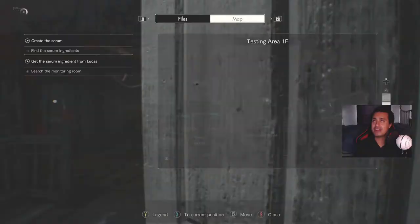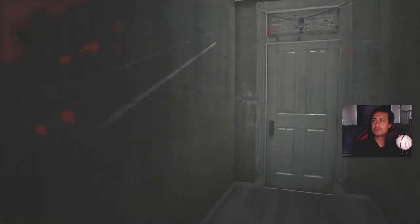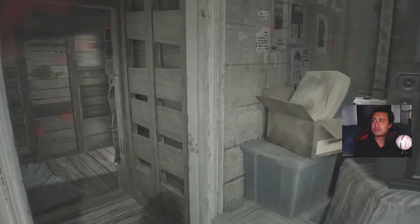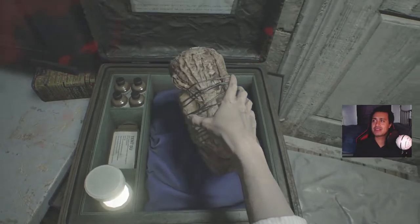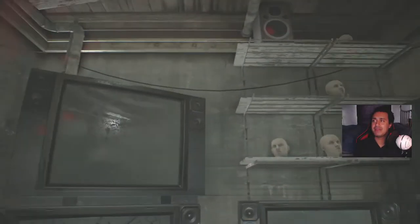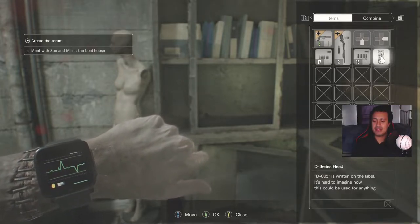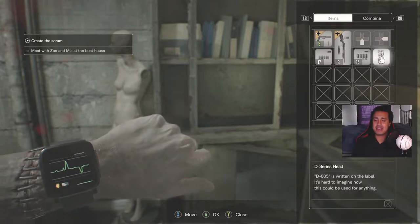Anyway, let's just do what we need to do. 'Find the serum ingredients, search the monitoring room.' This is the monitoring room in here, which I know it is. And yeah, this must be it — this is one of the ingredients. D-series head — D005 head, that's what it is. I just have to say I've got one of the titles wrong in my other video; I should have titled it as D002.